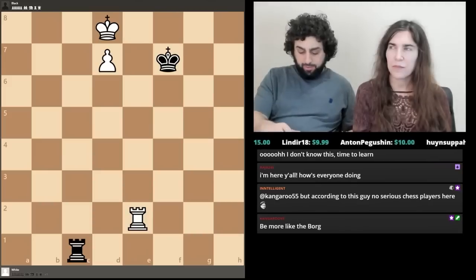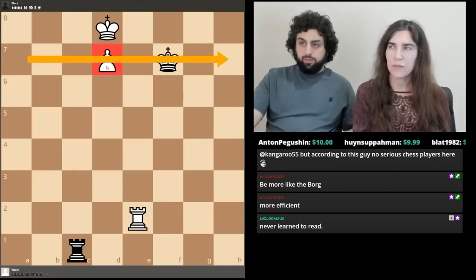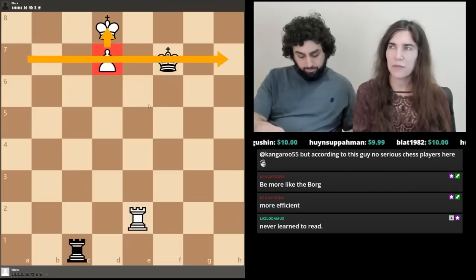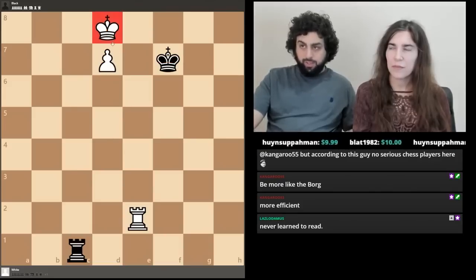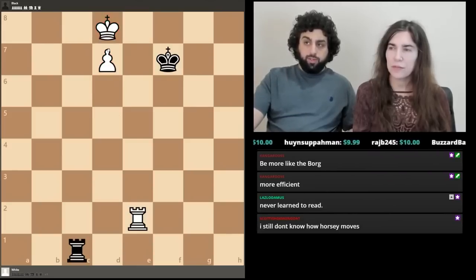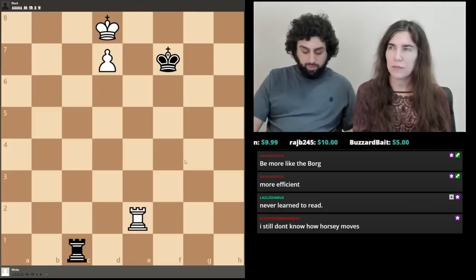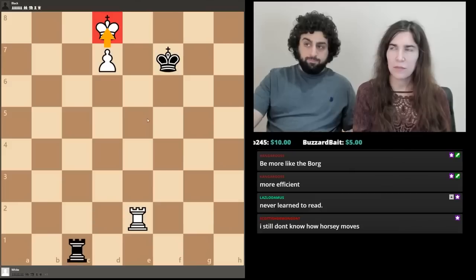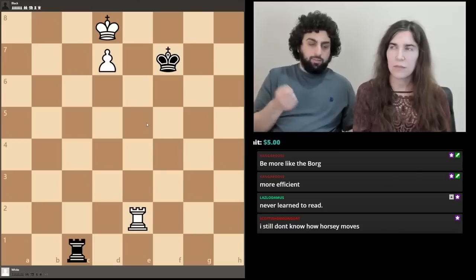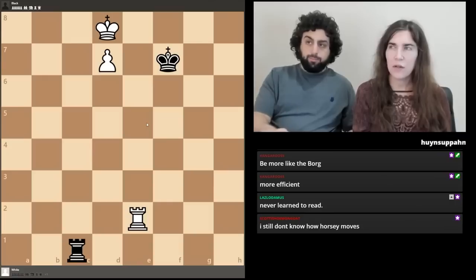White to play, but white wins no matter whose move it is. The feature of the Lucena position is that there's an extra pawn on the seventh rank about to queen. Both kings are in the battle, but white's king is in front of the pawn. This is what differentiates the Lucena position from the Philidor position — the stronger king is in front of the pawn. White needs to do two things: move the king off d8, and then queen the pawn. The difficulty is that black can try to perpetually check the king if you move it out of the way.